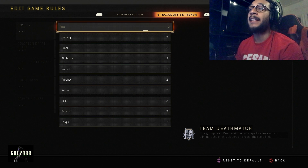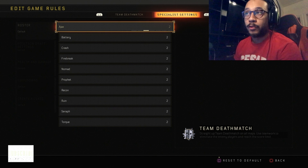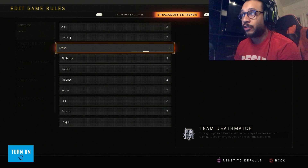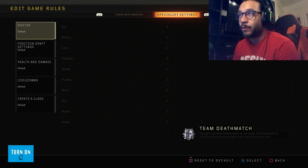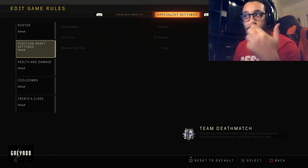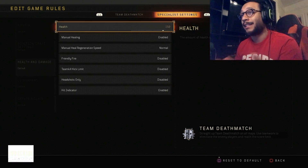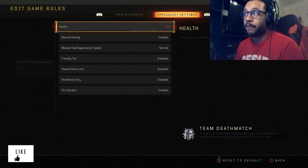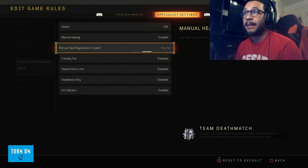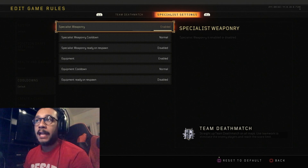Press R1 and you can go into your Specialist settings — you can choose how many of each specialist can be selected, so you can say two Ajaxes can be chosen, two Batterys, or no Battery, no Crash, no Ajax, whatever you want. You can select draft time, adjust health — currently at 150 — you can set it to 140, 100, or whatever. You can also set manual healing as enabled or disabled, and headshots only. It's completely up to you.